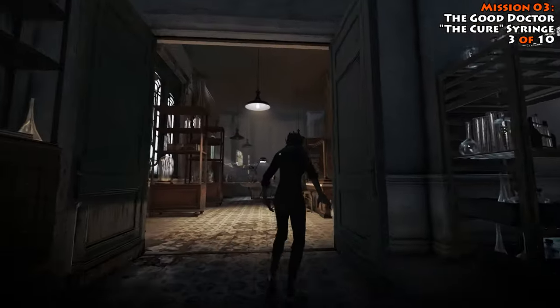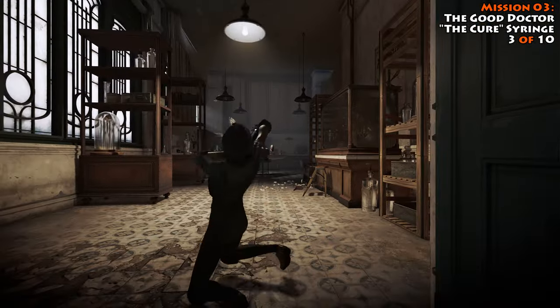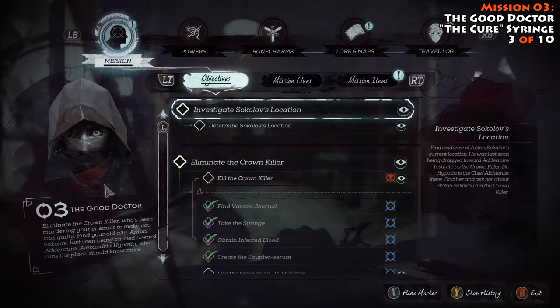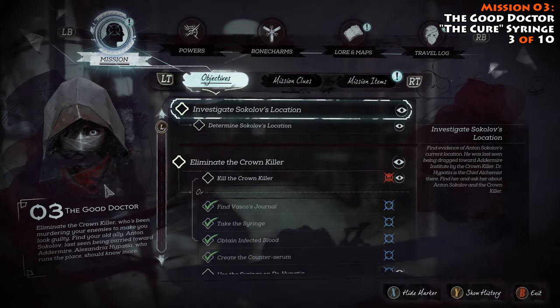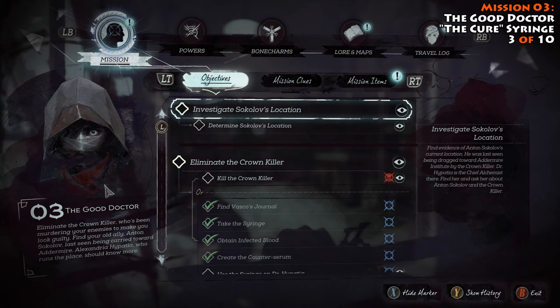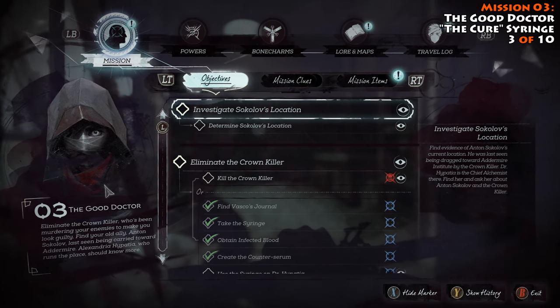Now that we have the cure, we're just going to sneak up on her and do a non-lethal takedown. That's going to inject her with the cure, and that is what is going to give you your actual collectible. So once again, you really do need to cure her — you can't just pick the syringe up from the lab. That's what's going to give you the collectible item for your wall.